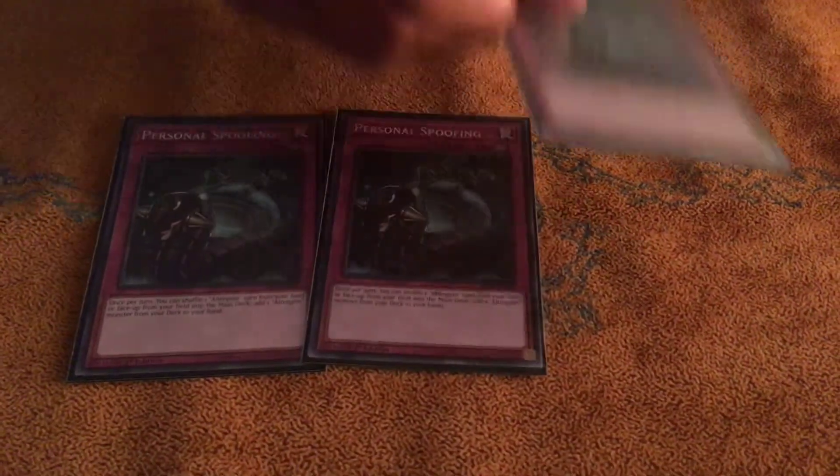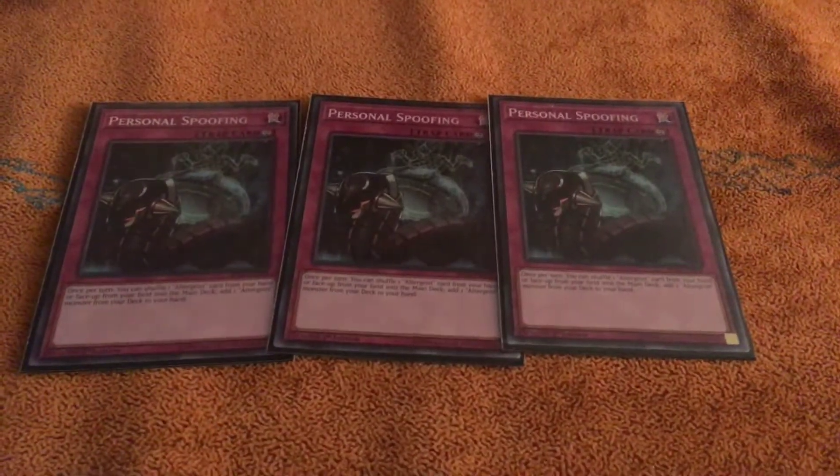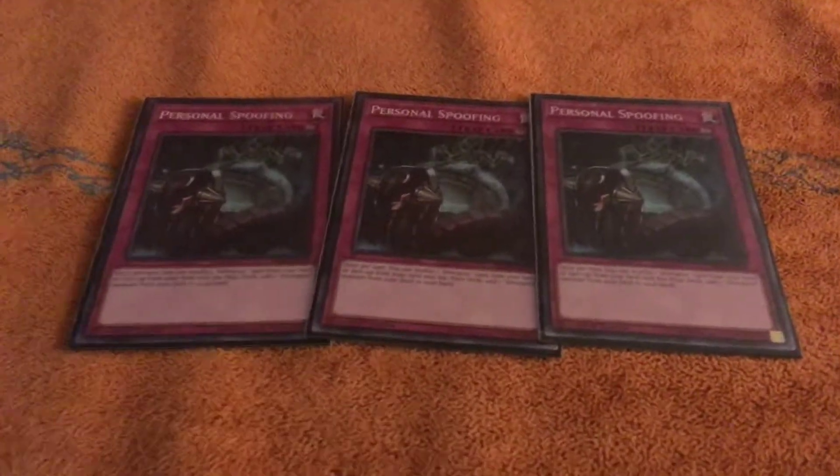Onto the Traps. One of the most broken cards ever printed — you can shuffle an Altergeist card from your hand or deck every turn. It's continuous. Really broken. End phase, Multi-Faker your opponent. Basically game.